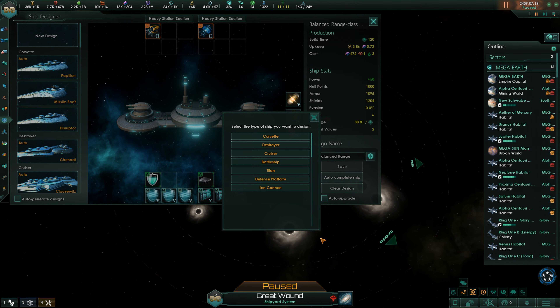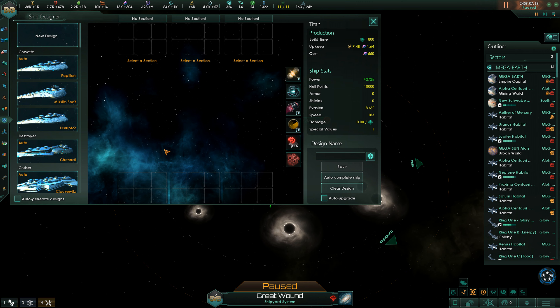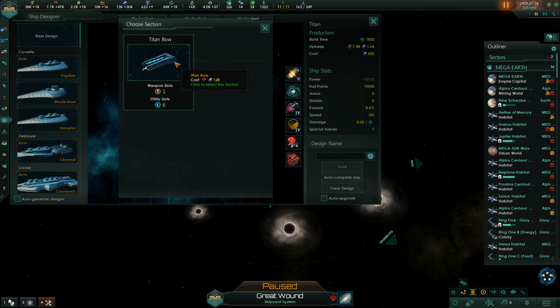Hi there and welcome back my friends to Stellaris Megacorps Incorporated. This is Human Vulcan and we're going to design a titan because we need a titan to probably defend ourselves against the awakened fallen empire. Let's see what we can do.